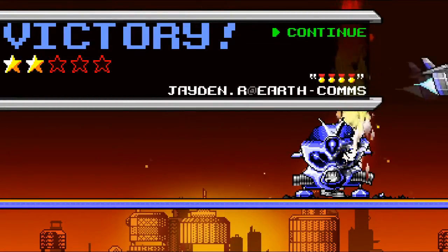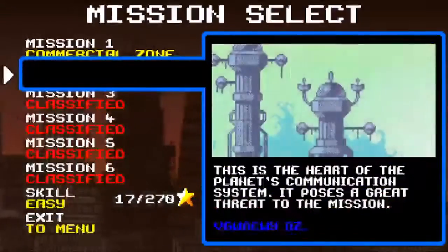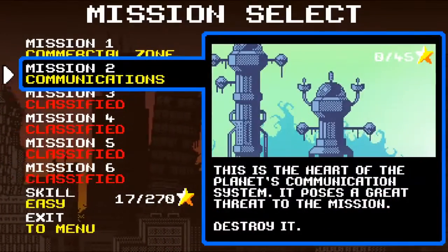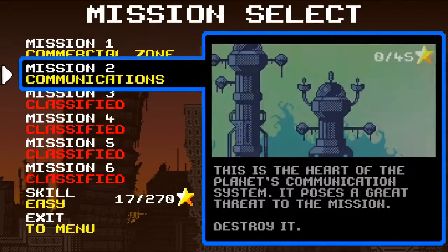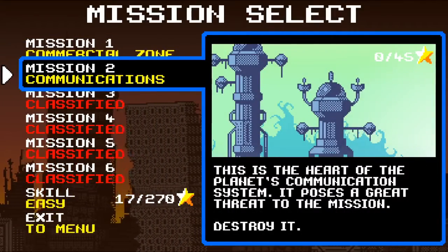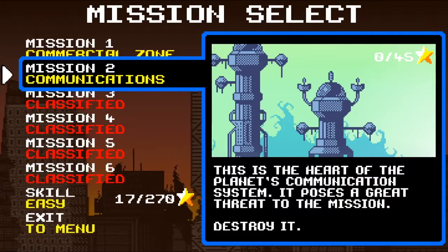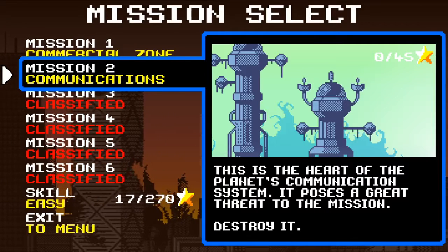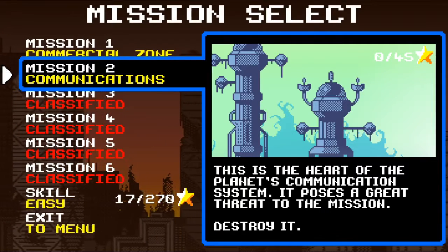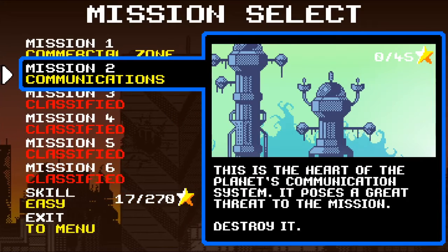Victory — two stars, I'll take it. So we did mission one. The idea is you're going through this area where robots attacked the world and we're trying to avenge it. We didn't finish mission one perfectly, on to mission two — we'll do that in the next episode. Thank you guys so much for watching, I really do appreciate it. See you next time, bye everybody!